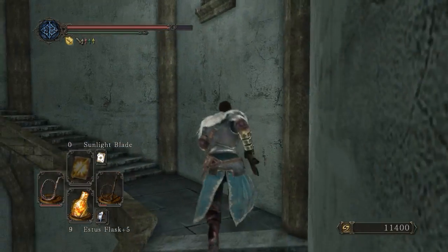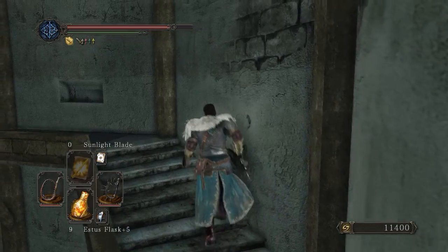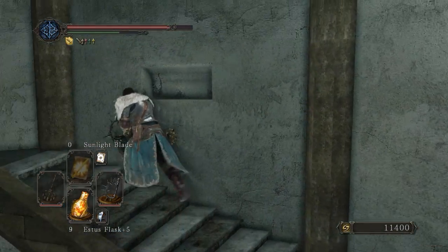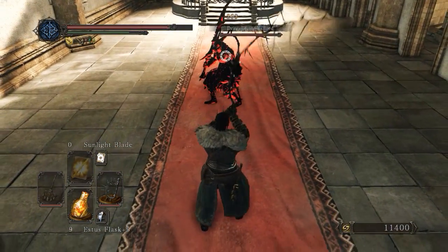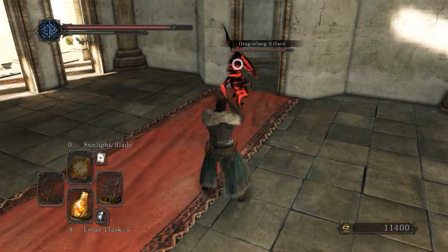At that point we don't actually need to go any further, but I'm going to go ahead and get the dragon covenant item anyway, just to be thorough and hit the rest of the area. I have a feeling we'll be able to handle him the same way we have most of the other reds in this playthrough.